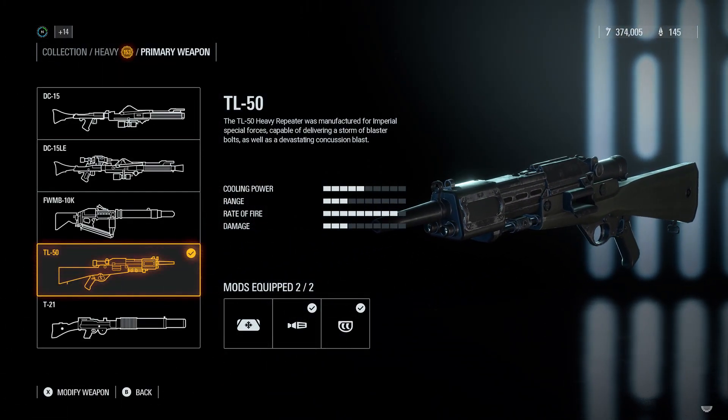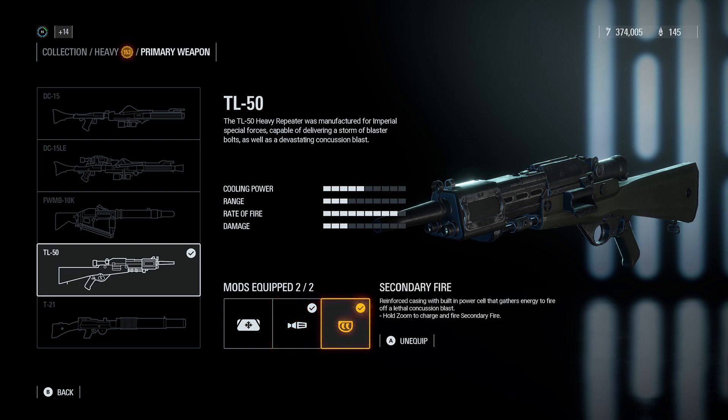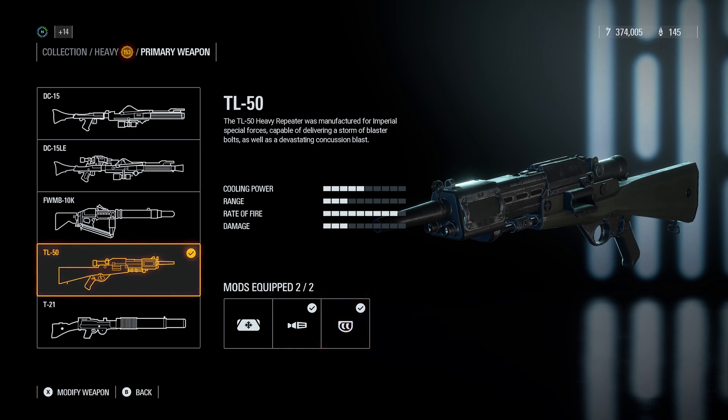We're going to start off with the gun — you're going to need the TL-50. Once you unlock it, you're going to want two mods: you need the reduced spread so that when you're shooting anyone at close range you're definitely going to kill them. Secondly, you need the secondary fire, which when you hold down on ADS it'll charge up a grenade that shoots from the gun. You can use this at long, mid, or close range, but understand that it won't kill someone instantly, so be wary of how long it takes to charge up and lob the grenade.